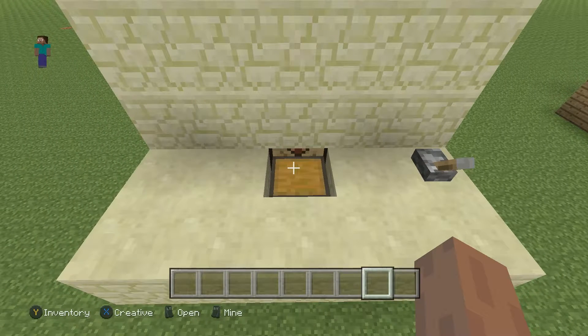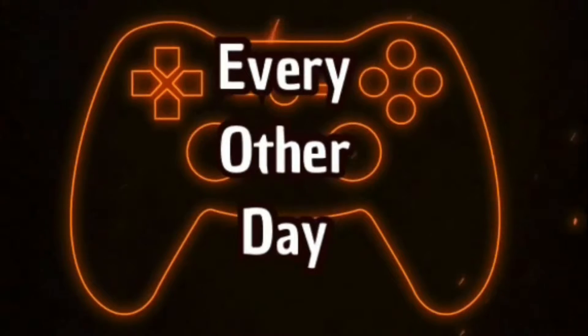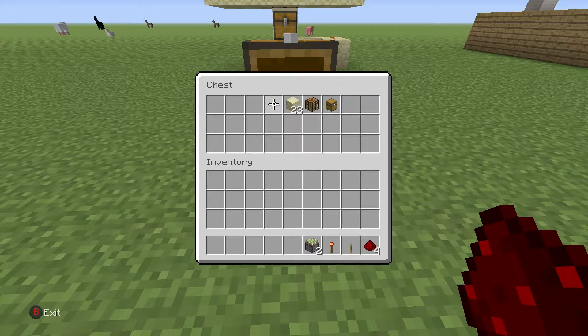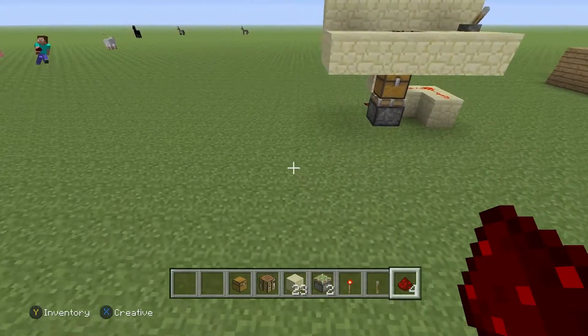So now let's go take a look at what we need to build it. You're going to need four pieces of redstone, one lever, one redstone torch, two sticky pistons, 23 blocks of choice, a crafting table, and a chest — or whatever two items you want to swap out.